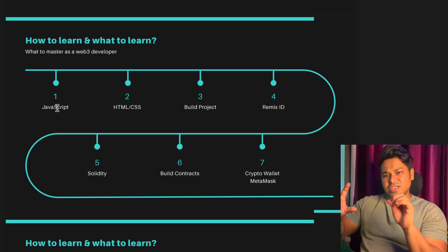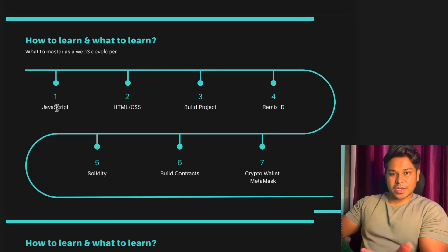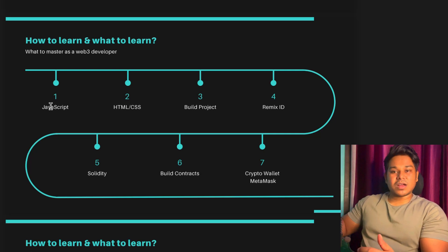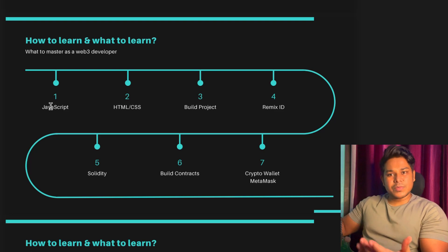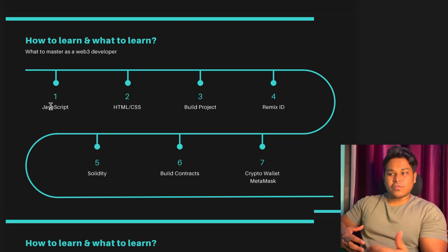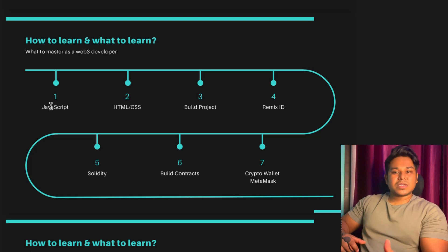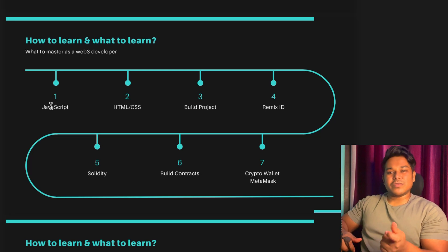Many of you are interested in Solana development, but if you are a beginner, I would highly encourage you to focus on Ethereum and EVM-compatible chains. That's where you'll find most projects, more opportunities, and more companies to get an internship with. JavaScript is absolutely essential — once you learn JavaScript, it will help you understand how to work with data, interact with blockchain libraries, and use frameworks like React or build simple HTML/CSS/JavaScript applications.